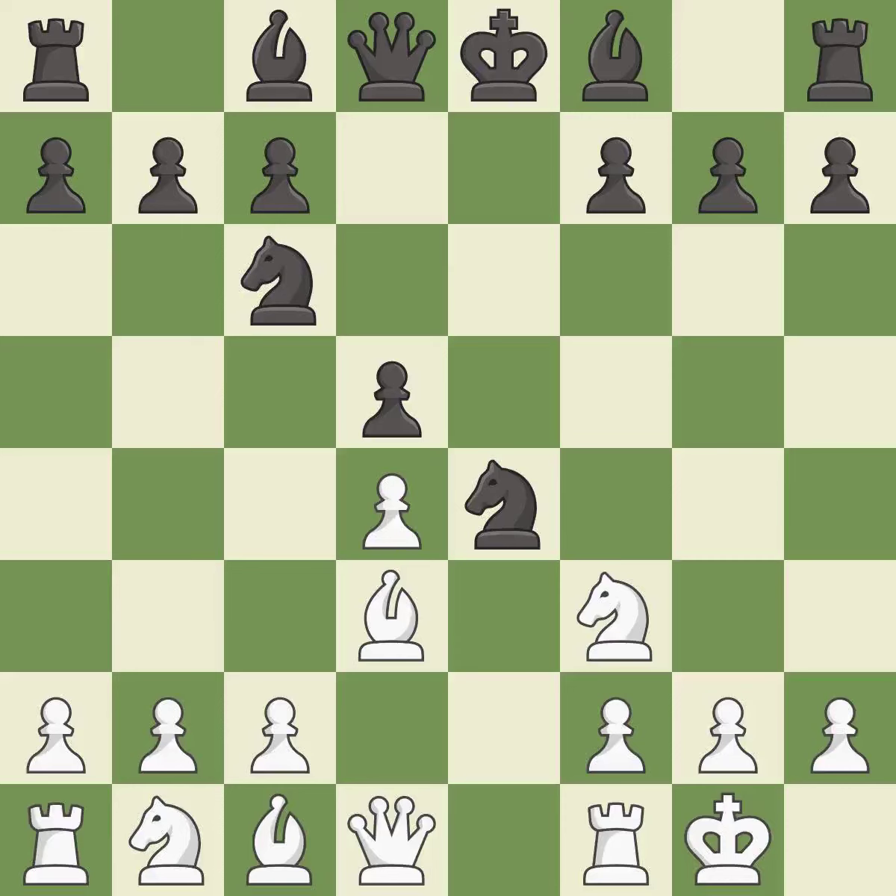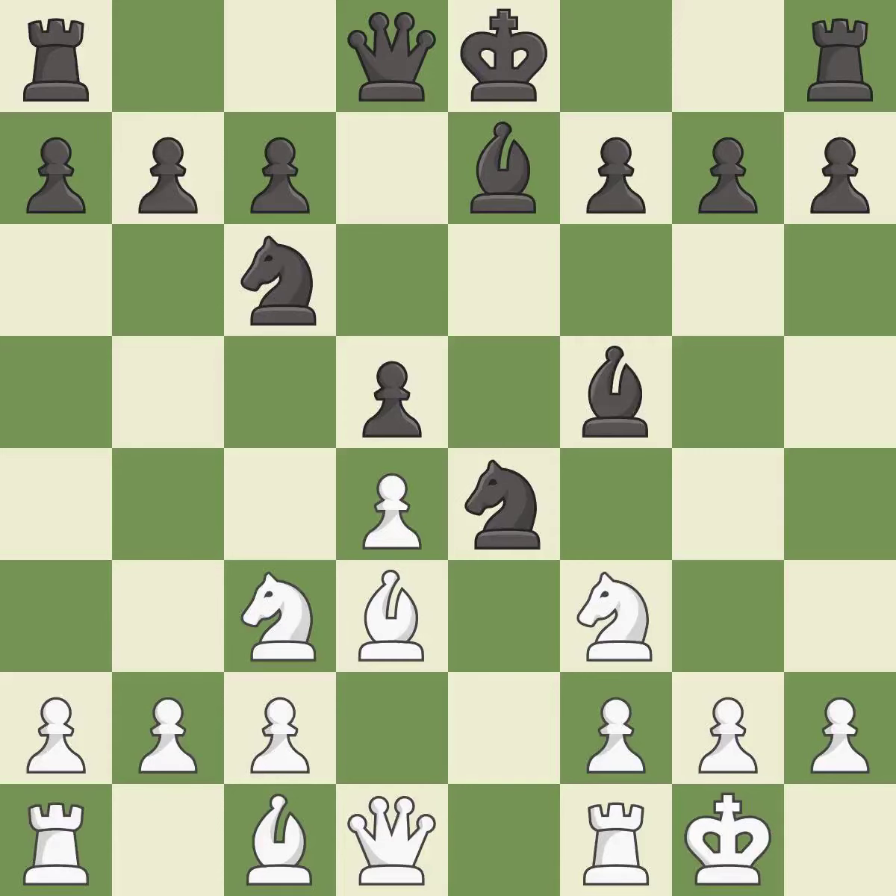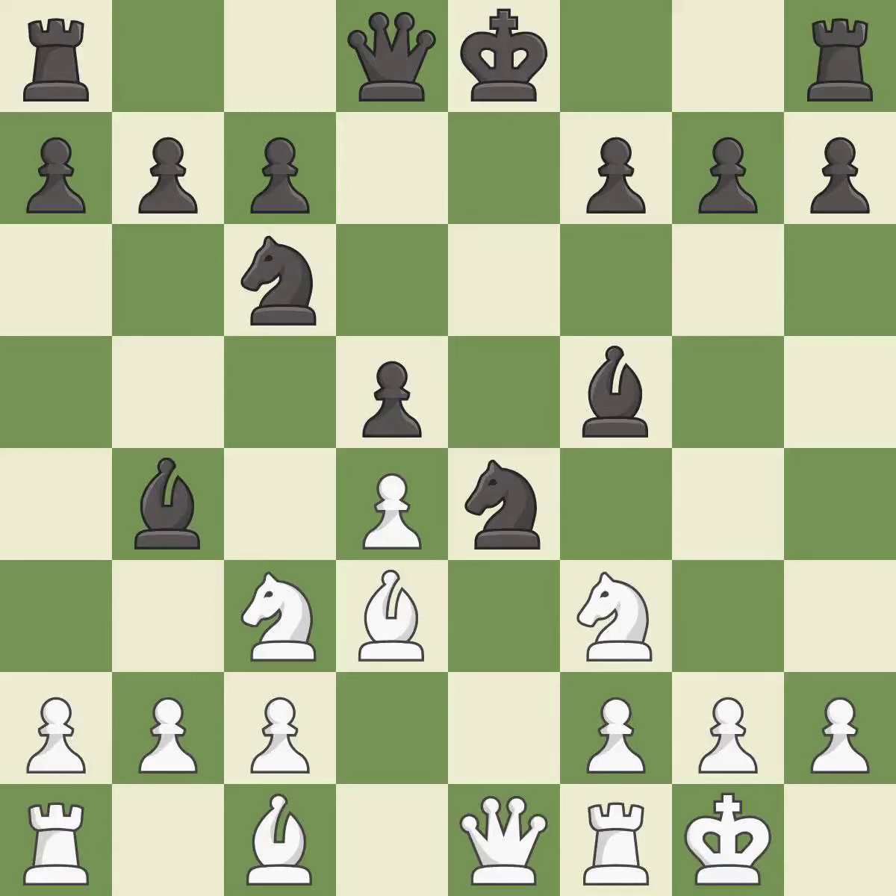Castling kingside tends to be safer because the king is further from the center. This develops a bishop off its starting square, getting it into the action. This offers an equal trade of pieces. This protects the attacked knight. It is the last book move. This develops a queen off its starting square, getting it into the action. This defends a vulnerable knight by pinning one of its attackers.